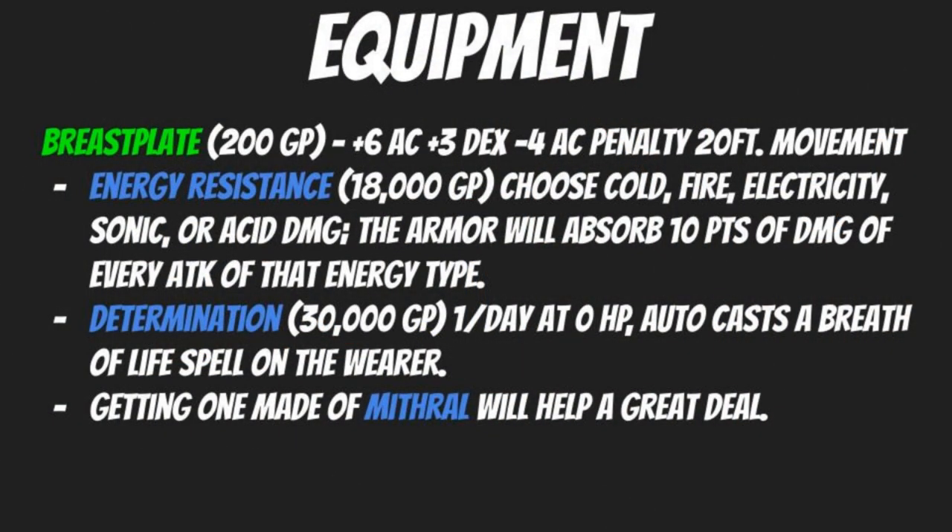On the defensive side, you want a breastplate as early as possible — 200 gold pieces for a plus six armor class bonus and a maximum plus three dexterity bonus. You do take a minus four armor check penalty on applicable skills like swim, climb, or acrobatics, and movement drops to 20 feet. An enhancement to consider is Energy Resistance at 18,000 gold pieces: choose cold, fire, electricity, sonic, or acid — the armor absorbs 10 points of that energy type per attack.